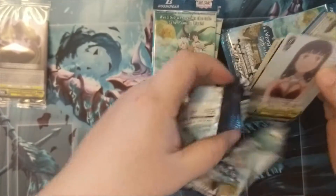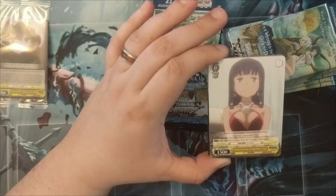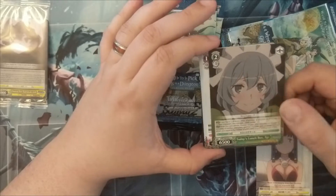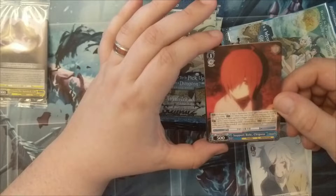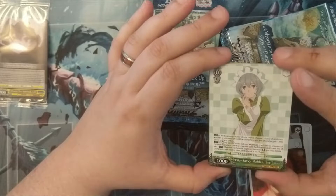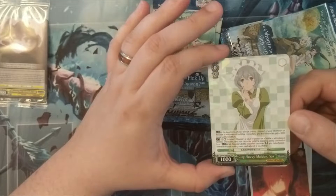All right, so this here is Tione — they're like fist fighters, fighters in a different familia. This is Syr; she works at the tavern that everybody goes to. And this is Bell Cranel. I'm not super familiar — I know who she is, but she's not striking me. It looks like we've got what I think is a double rare or special rare card — this is definitely a rare. This is Syr in the speckled foil format, so I'd say that's a hit of some sort.